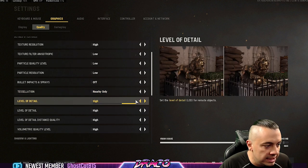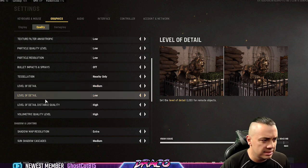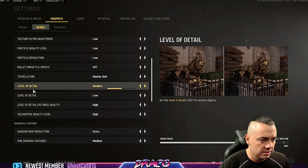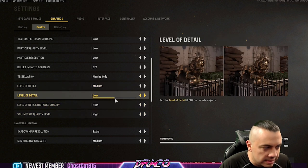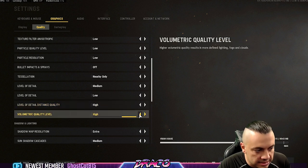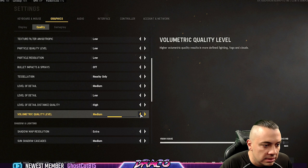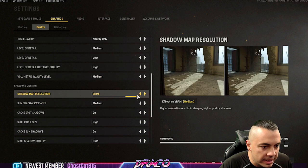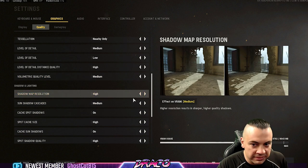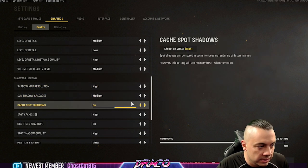Tessellation, I do nearby only. The overall level of detail, we're going to go medium. There are two level of detail options here — not sure if that's a fluke — but we're going to try level of detail on distance quality: I'm going to go high on that because I like to snipe. Volumetric quality level — light, fog, clouds, more defined — I'm going to go medium on that. Shadow map resolution, I'm going to go high. Definitely want the shadows not blocky, especially when you're sniping — they can actually confuse you when looking at enemies.